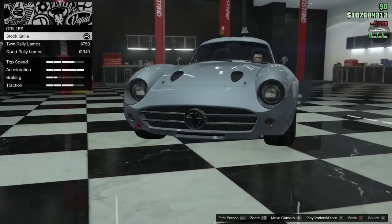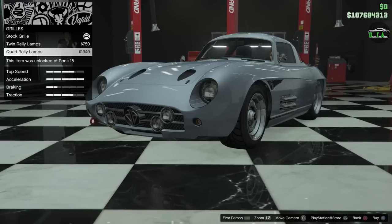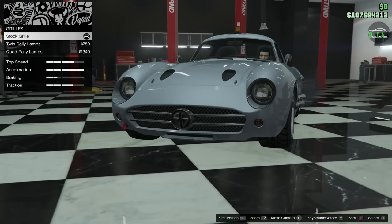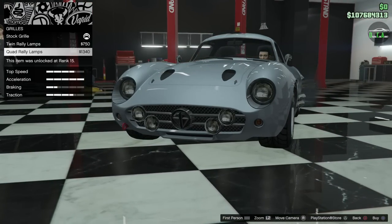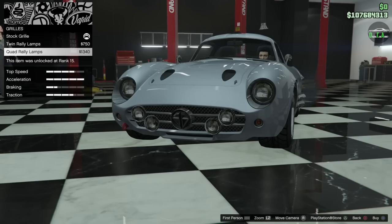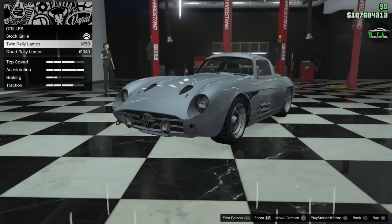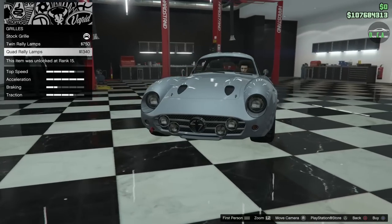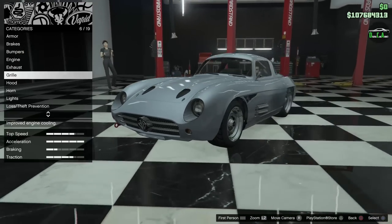Grill. So we have the twin rally lamps, then you have the quad rally lamps. I guess if you want to do a rally build, you can probably put some of these upgrades. I feel like they should have actually done grill upgrades instead of fog lights or rally lights — it's just a little weird. And I'm pretty sure those don't work, if I remember correctly. So, stock grill.